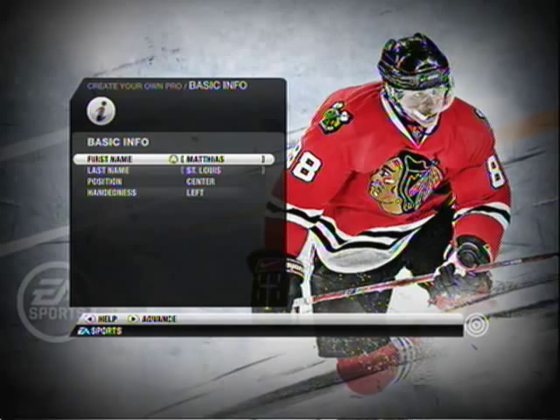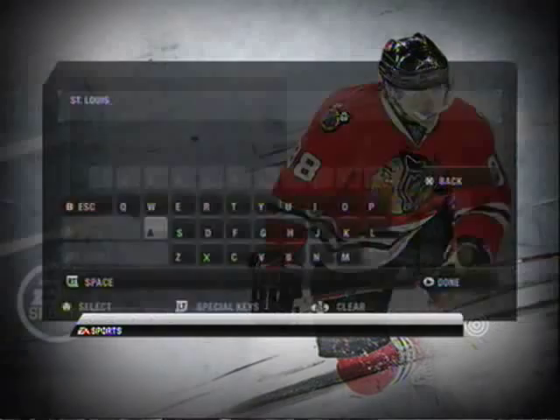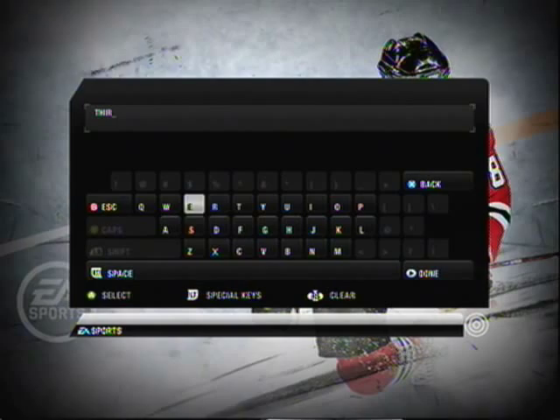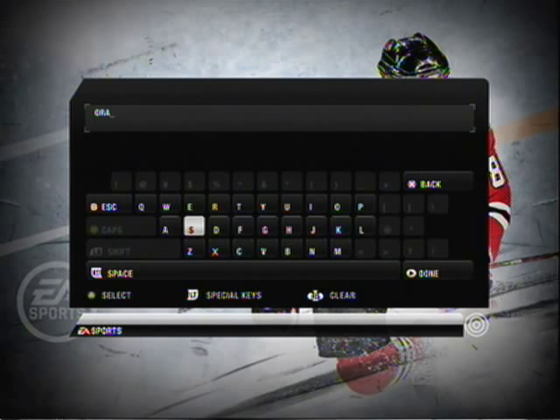Welcome to EA Sports NHL 10. I'm Gary Thorne along with Bill Clement, and we want to get you on the ice right away. But first we need to get some info from you — enter your first and last name and your position. Your handedness is the direction you shoot: if your left hand is the lower hand on the stick, you shoot left; if your right hand is the lower hand, you shoot right. Press the start button to get on the ice.